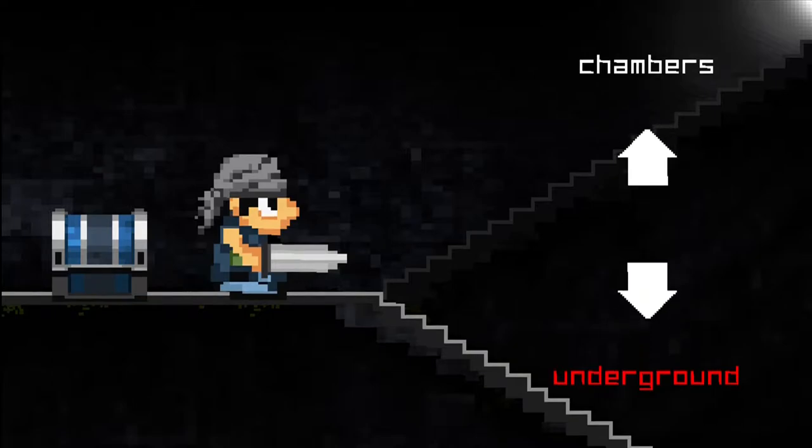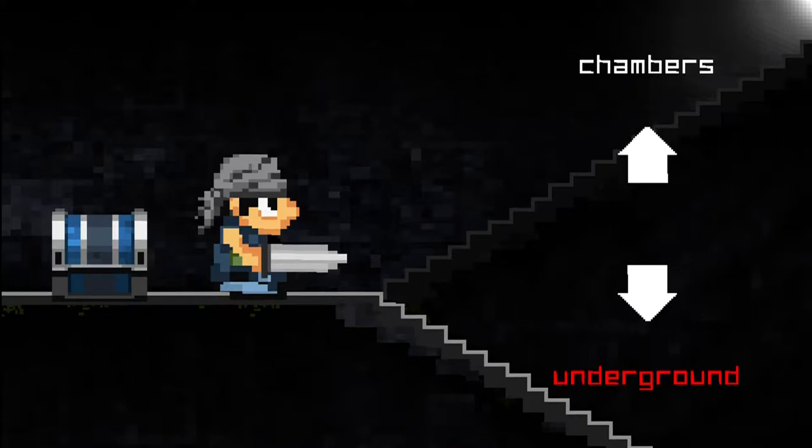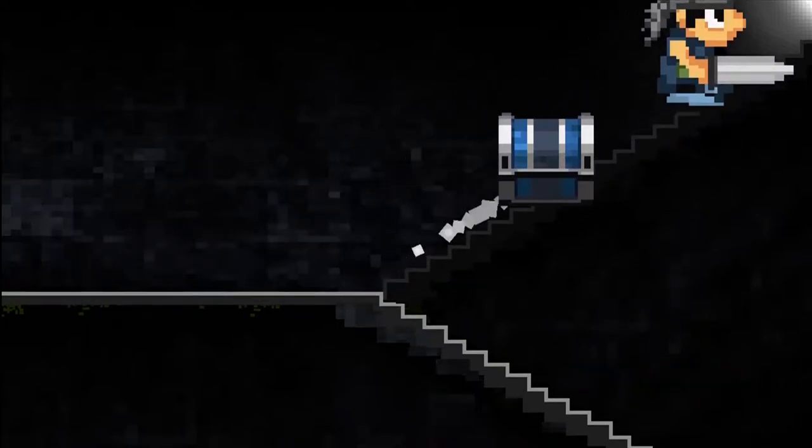An extra level's been added. Usually this is either sewers or underground, but now it's chambers or underground. So it looks like the update is pretty substantial, because they're adding entire new floors. And I should point out, it's for free. It's DLC in the sense that it's downloadable, but you don't have to pay for it. I applaud you, Tricktail. Anyway, let's go and explore the chambers, since that's brand new.